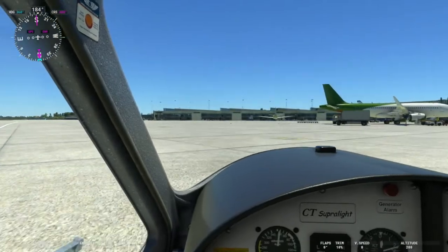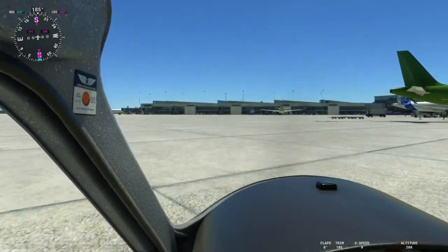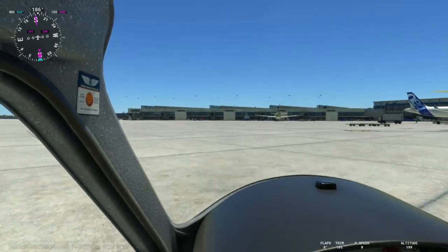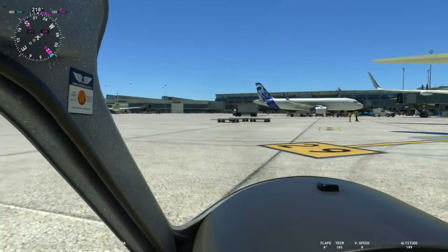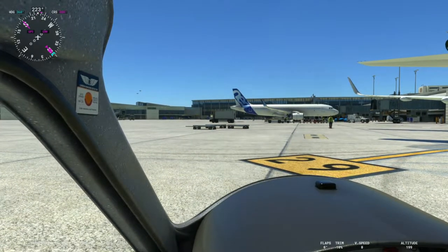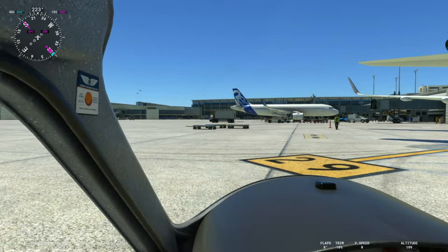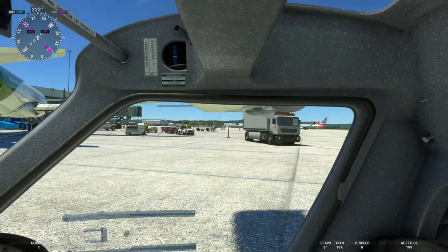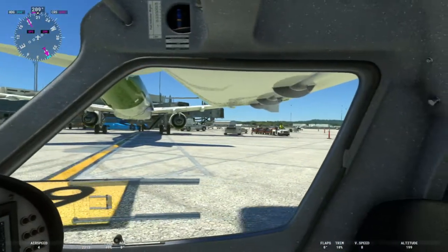In case you're wondering, this was on sale on the marketplace when I bought it. You can buy it in a number of places, but I bought it on the Microsoft Flight Simulator Marketplace. Another nice thing I like: the gate numbers are in paint form on the tarmac — on the asphalt or cement, whatever you'd like to call it.